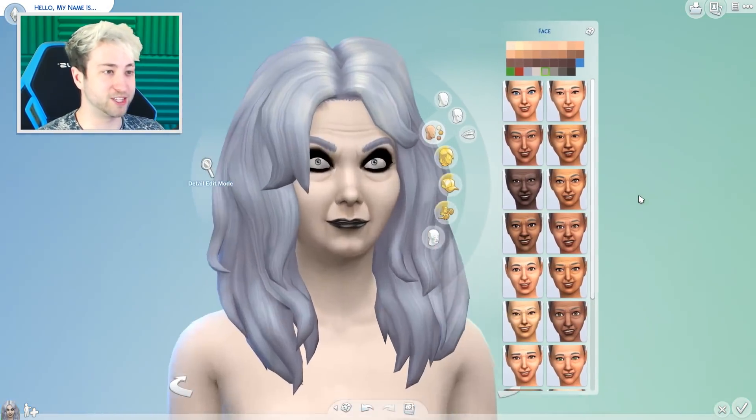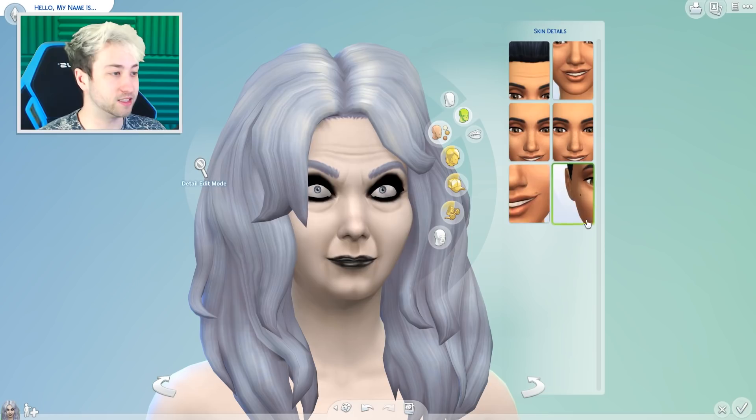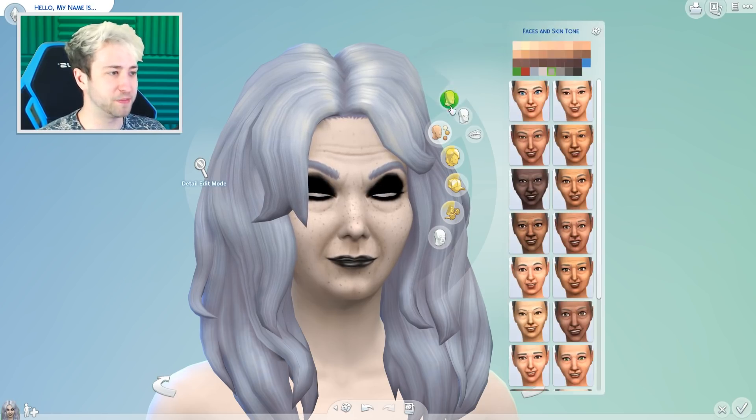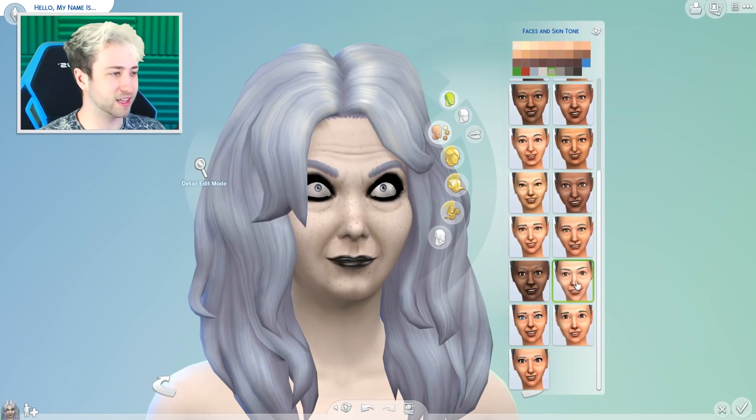She's looking terrifying — doing that creepy evil thing. Teeth? Yes, we want smashed, messed-up teeth. Didn't even know this was an option. Skin details? Yeah, we want more frown lines, we'll have freckles everywhere. We can only have one. Yes — creases. We want the creases. Faces and skin tone — we can change her look here. I think we're fine with what we have, at least.